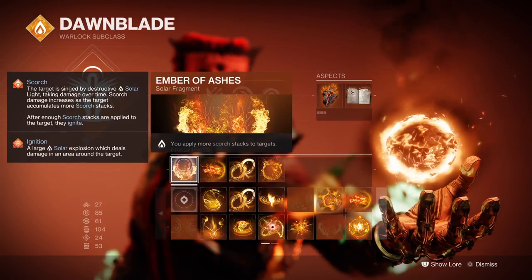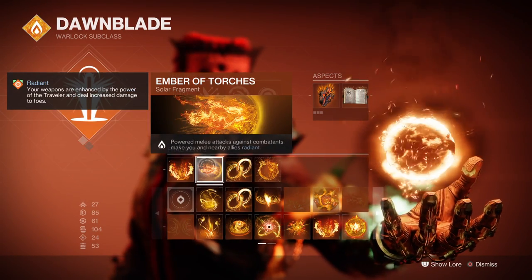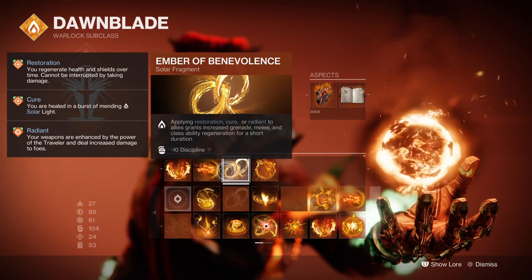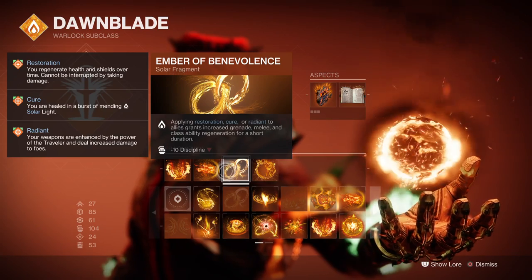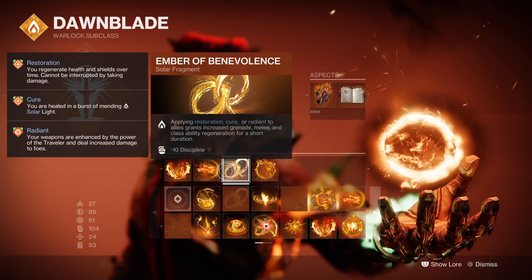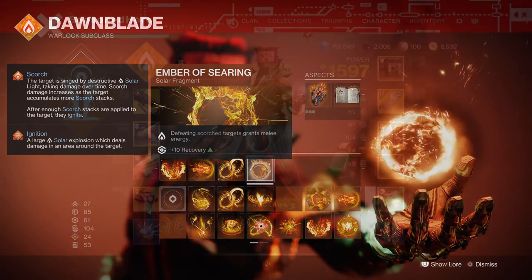For Fragments you'll want Ember of Ashes so you can apply more scorch to targets. Ember of Torches, where your powered melee hits against combatants make you and allies Radiant. Ember of Benevolence, where applying Restoration, Cure, or Radiant to allies grants increased grenade, melee, and class ability regen for a short duration. And Ember of Searing, where scorched targets grant melee energy back.